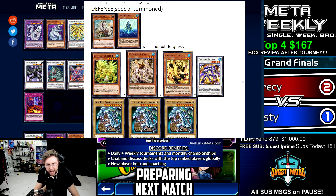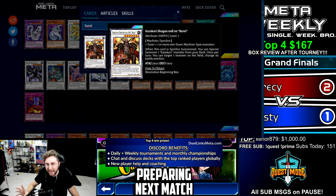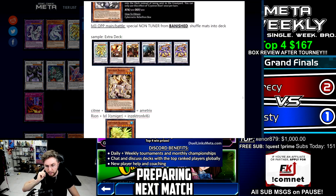You also have the option, instead of summoning Amatrix, to summon Beret onto the field. On summon, Beret can special summon a Koa'ki Meiru from your deck, so if you want you could play a small Koa'ki Meiru tuner to add to the deck. Also, once per turn you can target any card on the field to change battle position. Think about whether you want Beret over Amatrix.